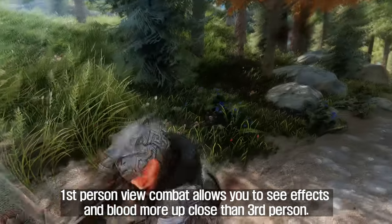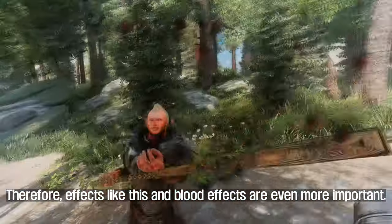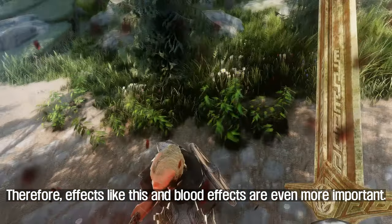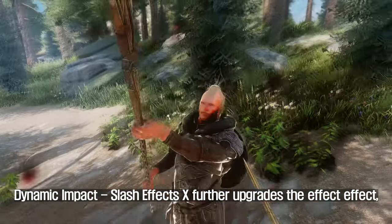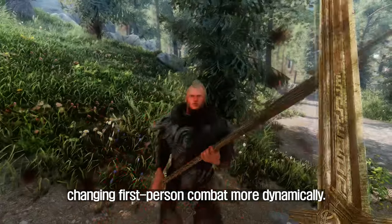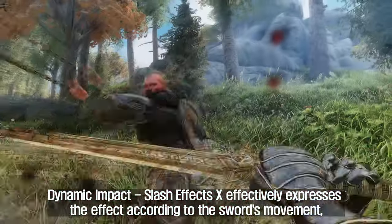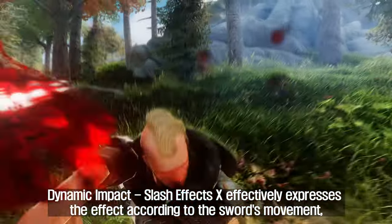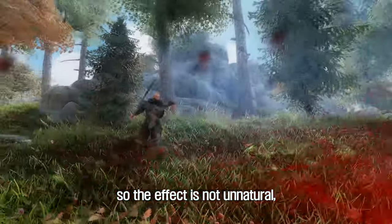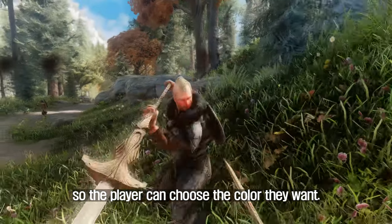First-person view combat allows you to see effects and blood more up close than third-person. Therefore, effects like this and blood effects are even more important. Dynamic Impact Slash Effects X further upgrades the visual effects, making first-person combat more dynamic. Furthermore, it effectively expresses the effect according to the sword's movement so the effect is not unnatural, and it supports an effect color option so the player can choose the color they want.